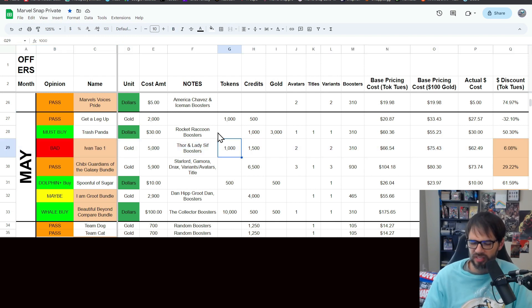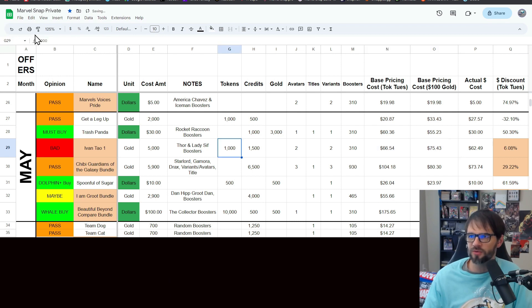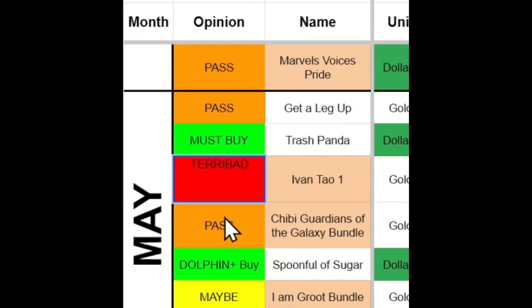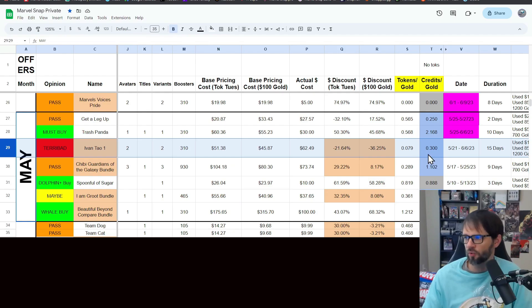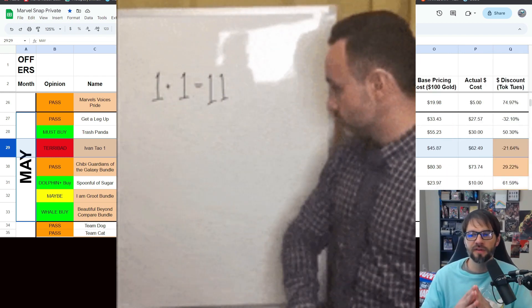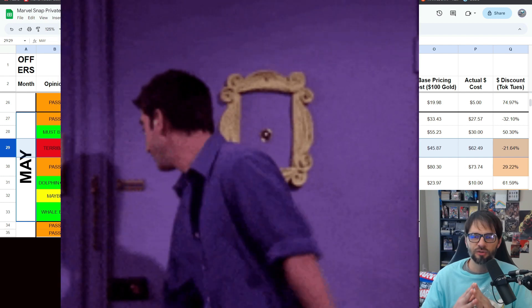Originally the data mine had about a thousand tokens in this — nope, those go away. That makes the pricing even worse. Originally it was a little more valuable with those tokens, but without them this went from bad to terabad — that's a negative discount in-game, and atrocious tokens-to-gold and credits-to-gold ratios. I typically don't like to touch credits per gold unless it's in the 1-to-1.4 range. Look, the upcoming Trash Panda offer is over two, and your percent discounts — you typically want at least 30 percent.